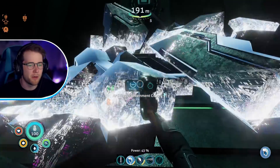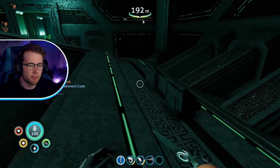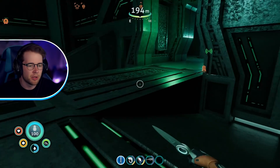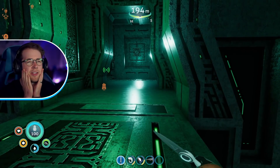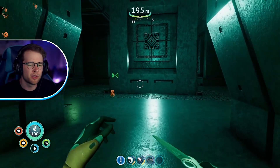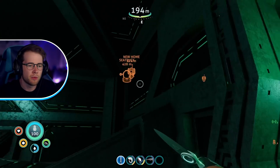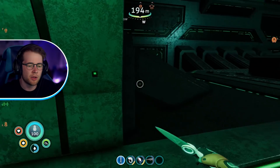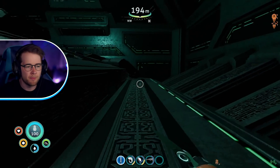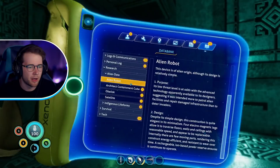Forgive me, I should have watched Subnautica one lore or something before I played this. Before, we did get possessed by an alien, but it was more of a virus. This time we willingly downloaded an alien into our brain — it could end up being beneficial, but for now it's all a mystery. Is that all I need to come here for? I think it might be. Let's see if anything happens on the way out.